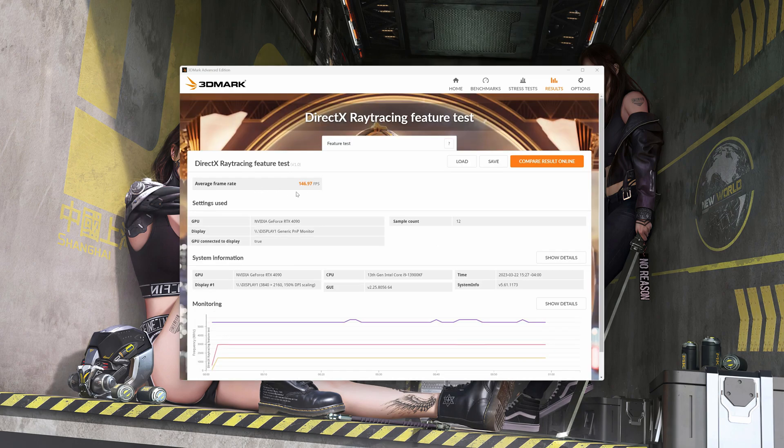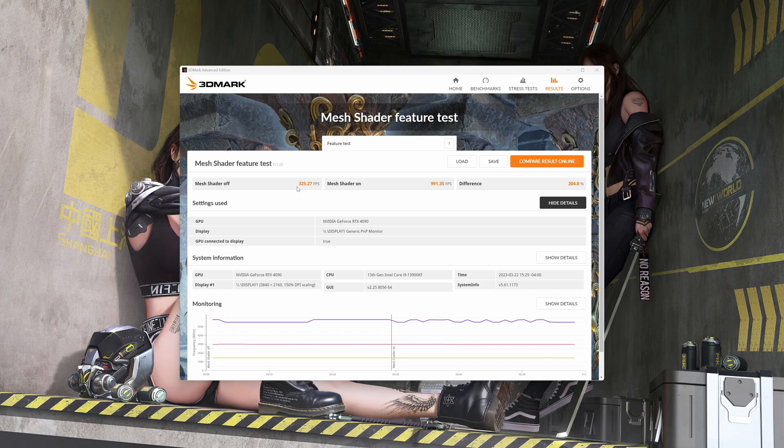Now for the ray tracing feature test — we got 146.97 FPS. Pretty damn nice, very damn nice indeed. There's our monitoring. Now for the mesh shader feature test — we got 325 with it off and 991 with it on. I wonder what the heck that does. That seems like a useful feature, though usually if it gets you that much more FPS, it probably makes your image look terrible or something. Here's our monitoring line.